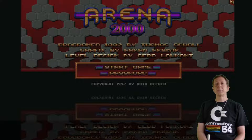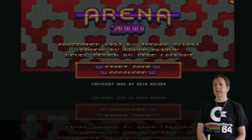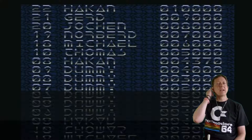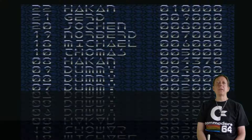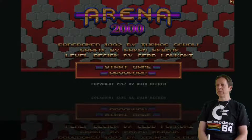Für den Amiga haben sie zum Beispiel auch so Demo Maker und solche Sachen gemacht. Und ja, nun ist das hier dieses Arena 2000. Wollen wir mal schauen, um was es geht. Ich hab's mir vorhin mal kurz angeguckt und raff so allmählich, was man hier machen muss, aber so ganz sicher bin ich noch nicht. Schaut mit mir und macht euch mal ein Bild - was meint ihr zu dem Ding?